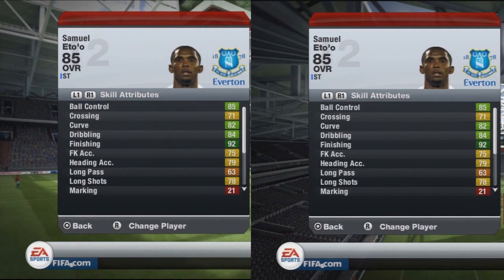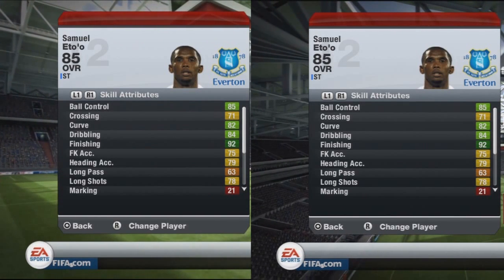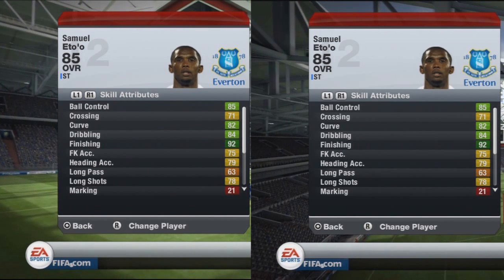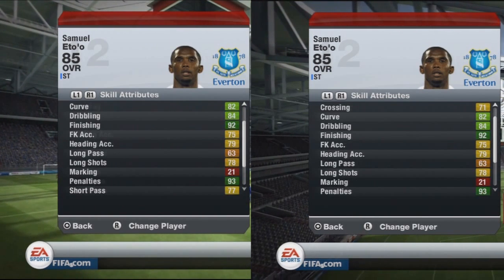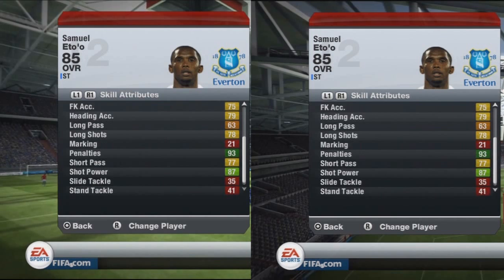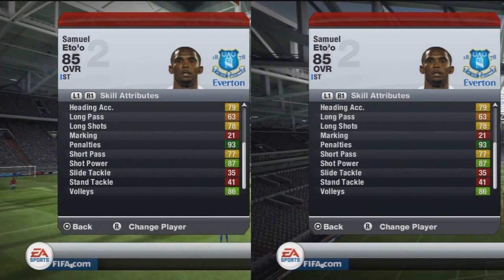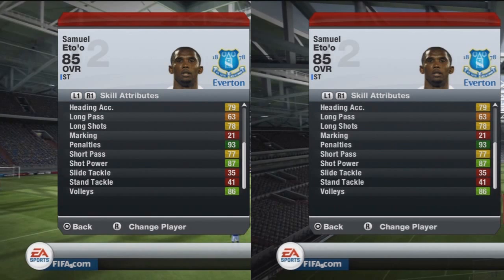My first port of call was to check his in-game stats. This is the same card of Eto'o — he's just in different teams. In the team on the left he's got six chem, and on the right he's got nine chem. In both teams he's got large morale, so that's why his stats are slightly higher than what it shows on Futhead and Futwiz.